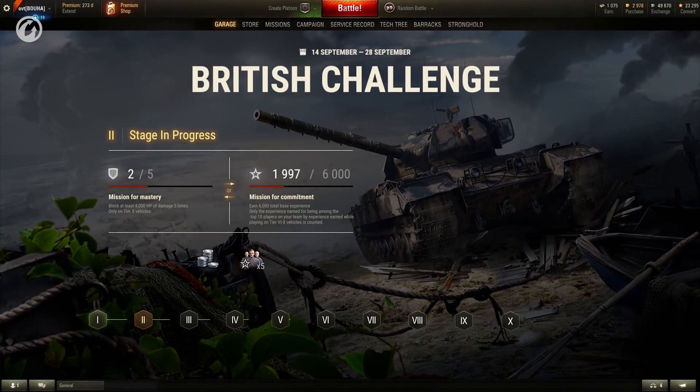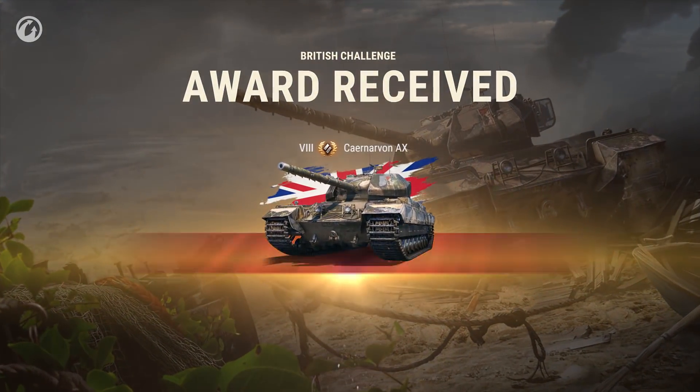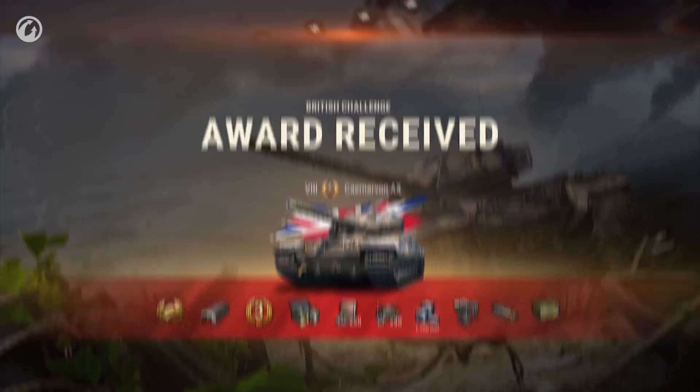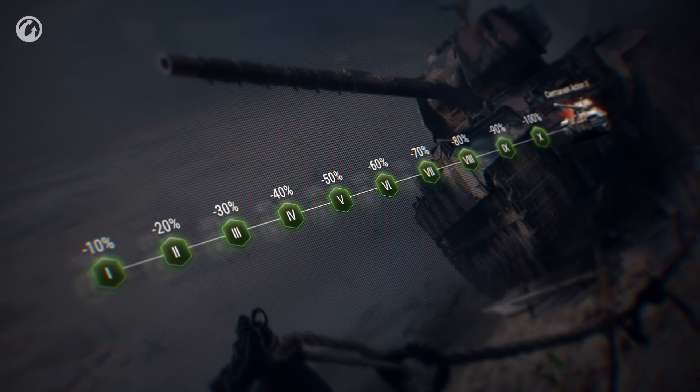For the most impatient among you, there's a third path to get the Carnarvon Action X. A special bundle will be available that completes all 10 stages automatically. Both the grand prize and the rewards for each stage will be yours. That's an impressive trophy. For each stage you complete, the price of the bundle drops by 10%.